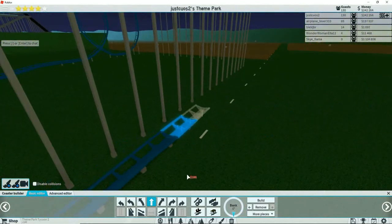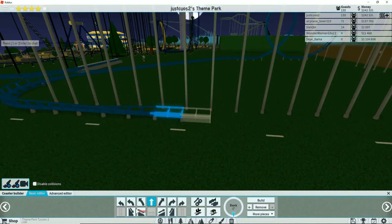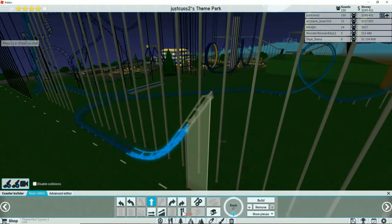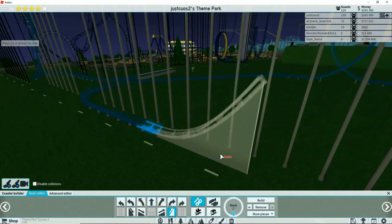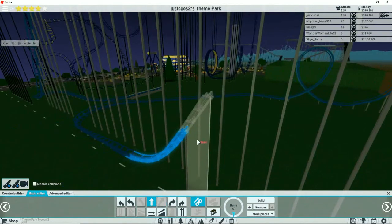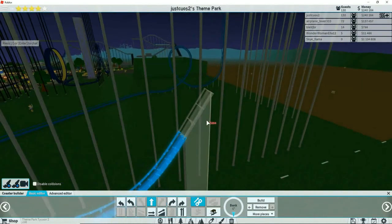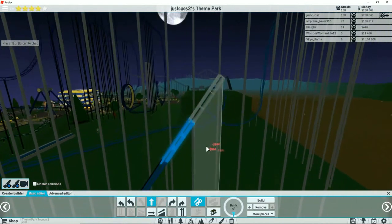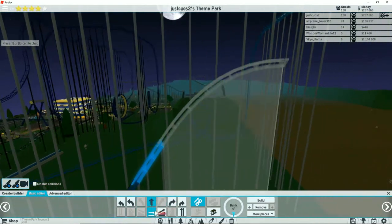Now we're going to go up. I need to put chains on that — you don't want to forget that, because then you've got to redo the whole coaster. So should we go straight? No, we're going to go up a little bit — only this high.